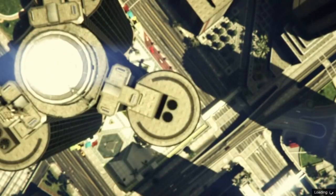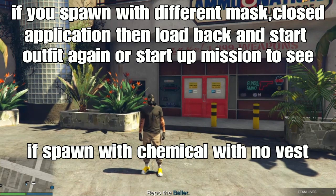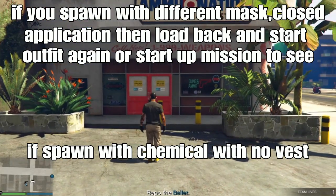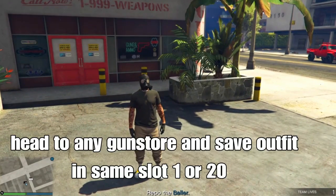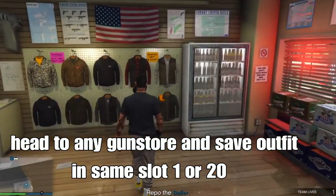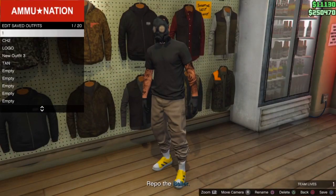Once you spawn into the mission, you want to spawn with the chemical mask and no vest — that means it's working. But if you spawn with a different mask and the vest on, close your application and go back to online, then redo the outfit or start any mission again until you spawn with the chemical mask and no vest. From there, go to any gun store in the mission and save your outfit in the same slot — slot one or slot 20.